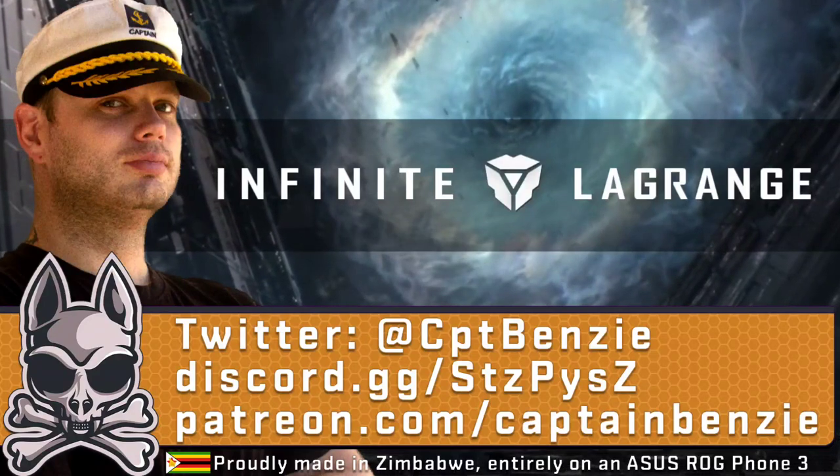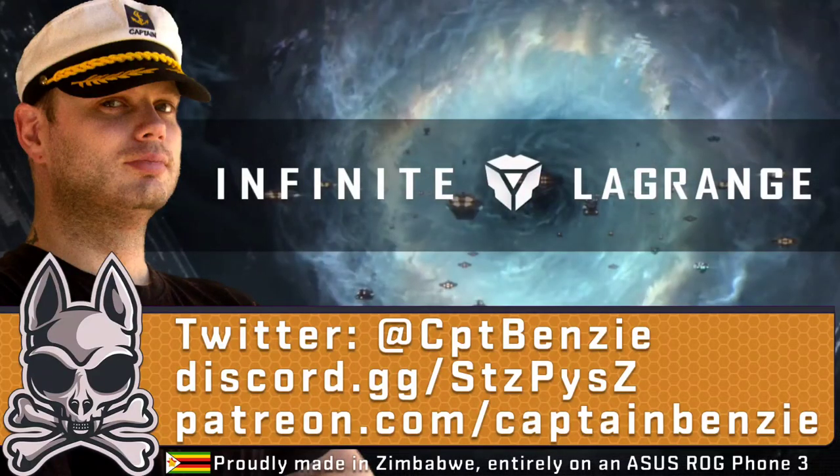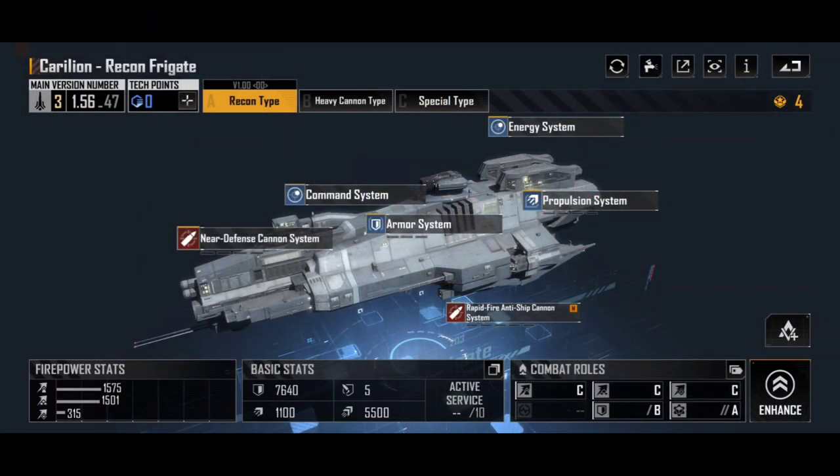With all of that said and done, let's jump right into today's blueprint breakdown, which is another one of the frigates — the Antonius Consortium Carillion. Some of you may have already watched a video I put out recently on the Carillion Recon Frigate and why it's one of the best ships in the game that you're probably not using. If you have watched that video, look in the description for timestamps — you can jump ahead to the other variants, because most of what I'm going to say now is pretty much what I said in that video, just with some new graphics since the devs have updated the game.